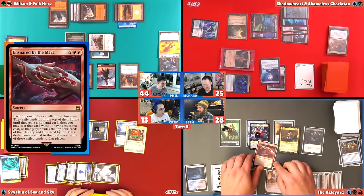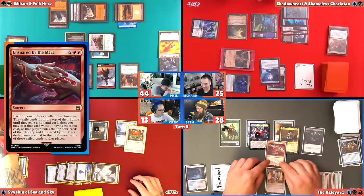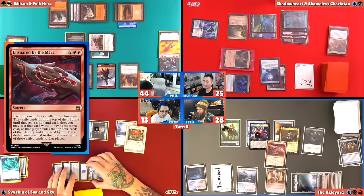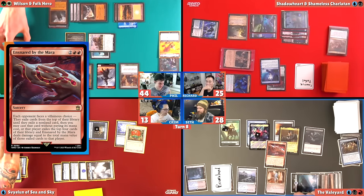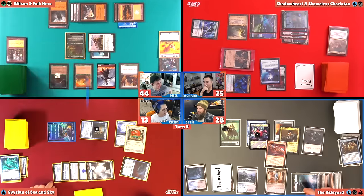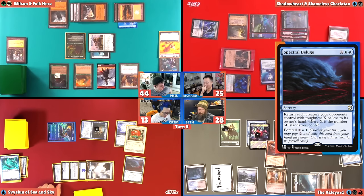If denial gets the most votes, it gets countered. If duplication gets the most votes, you get to copy that spell and choose new targets. If it's a tie, it goes to the copying. I'm going to target your Drown in the Loch. If you vote for copying, I'll copy the counter and counter the Drown in the Loch. If you vote for counter, then I'll counter the Drown in the Loch. Richard has another counter? No, I'm holding a colorless mana up. Okay, so here we go. Ensnared by Mara — you're going to do this three times. Let's do this in order. Krim, villainous choice. Back three times — what did you hit? Spectral Deluge.